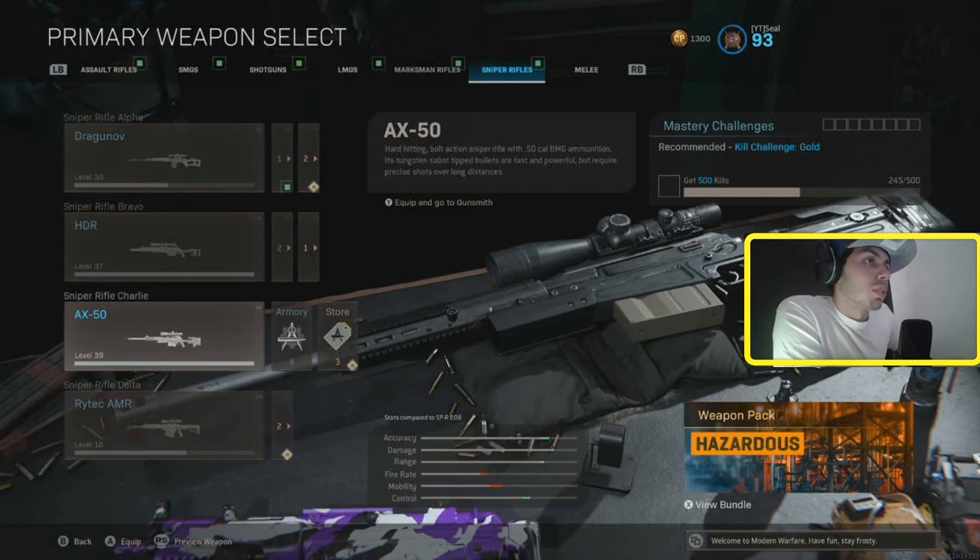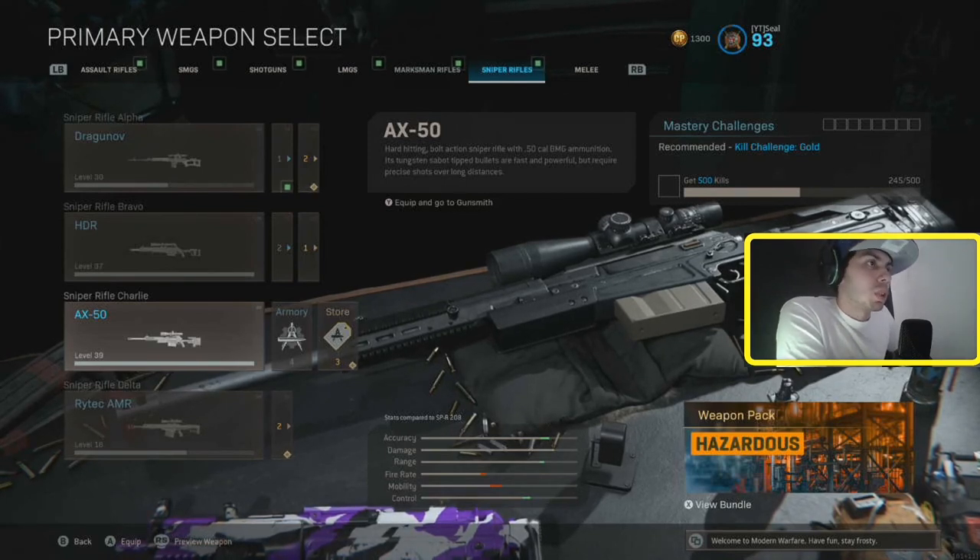The AX50 is really good for quick scoping and pulling out fast shots. If you're sniping at mid range trying to get quick shots off, this gun is really fast with that. The reticle is also pretty decent and you can hit your shots easily. I love the AX50 — really good gun.